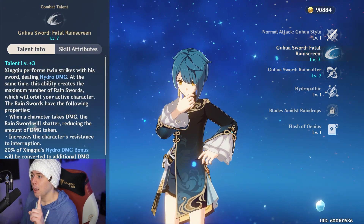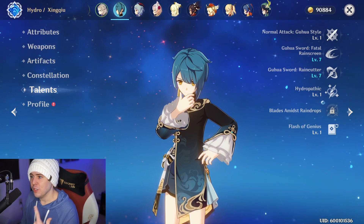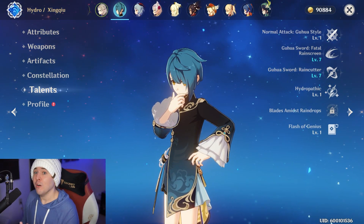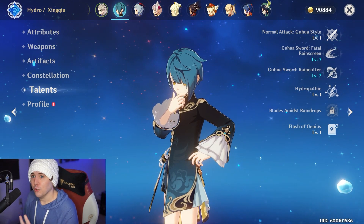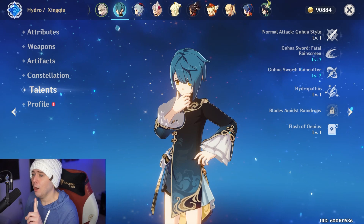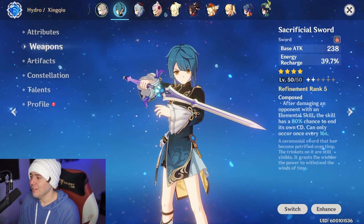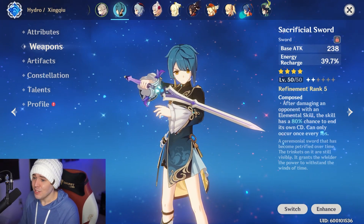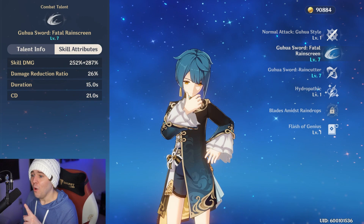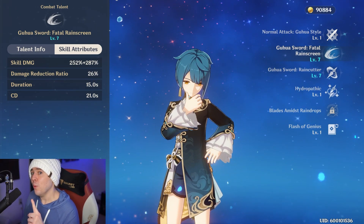In AOE situations it's easy energy recharge, just like every other character. The harder situation is single big bosses like the Geo Vishaps or Ruin Graders — you're not fighting a bunch of little monsters, so you need a little more energy recharge. A great way to help there is an energy recharge weapon. His best weapon is the Sacrificial Sword, and it's twofold: his elemental skill does significant damage, and at level 7 it's almost a 600% multiplier. That's huge.